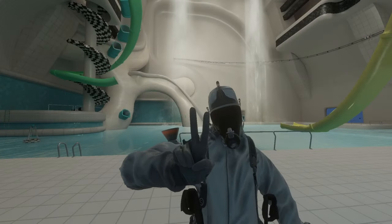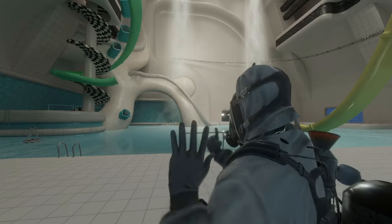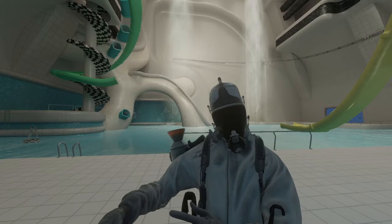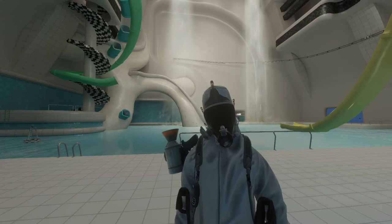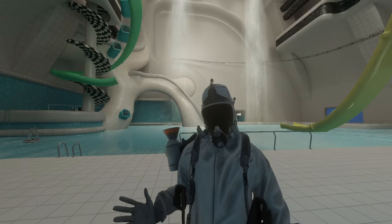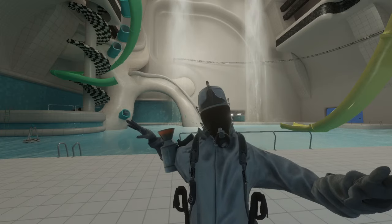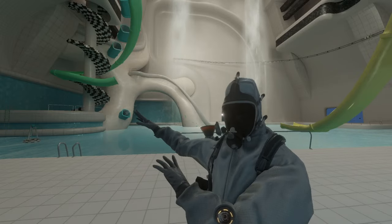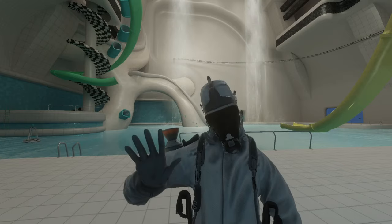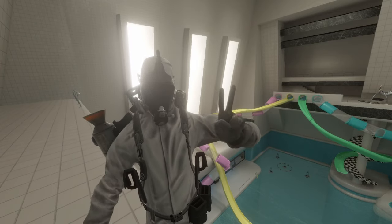Two things from the last devlog didn't quite make it into this version. First, the sewer system — it used to have an exit leading into the pool rooms with puzzle and action elements, but it was rough. I've been polishing the overall look of the map and didn't want to hold up the release for the sewers, so instead I'll release the map sooner and deliver a higher quality sewer system in a later update.